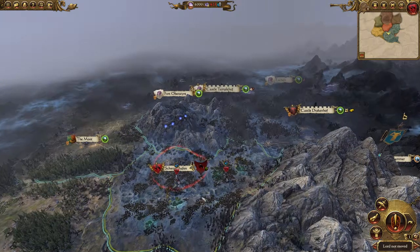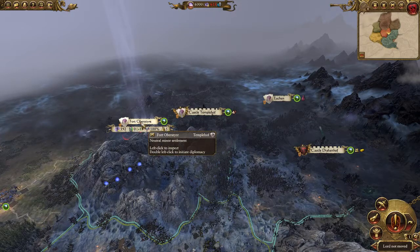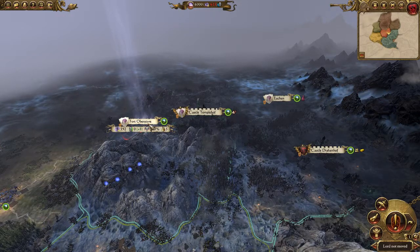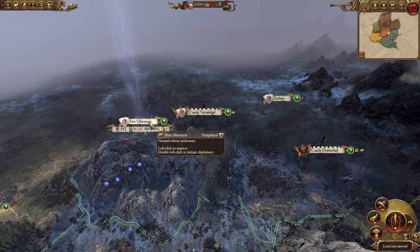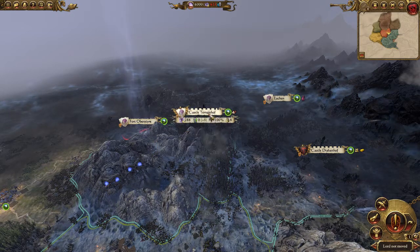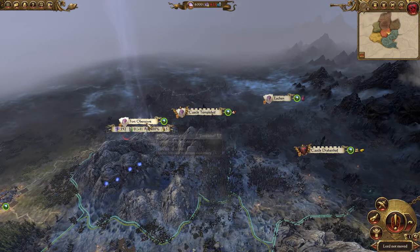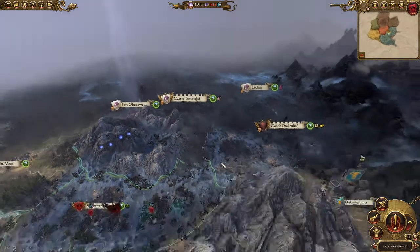Like I said, I played as Isabella. I pushed up and grabbed Castle Tempelhof and Fort Ober... Oberstürer — it's definitely not that. This is super German. Tempelhof, Eschen, Dragenhof... Oberstürer, who knows.